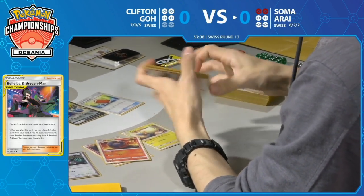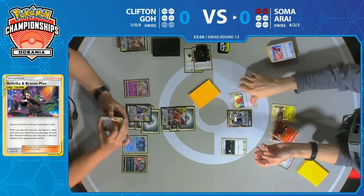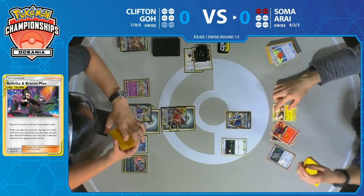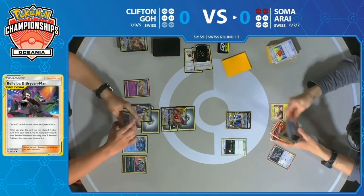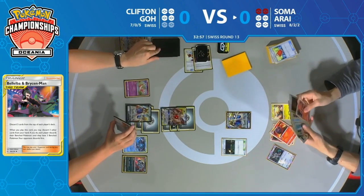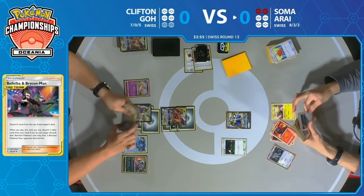There's those Bellelba & Brycen-Man going back into the deck with that Palpad. Such a great combination of cards — when you get this engine working it looks beautiful, but getting to that setup point is the hard part if you're Soma.